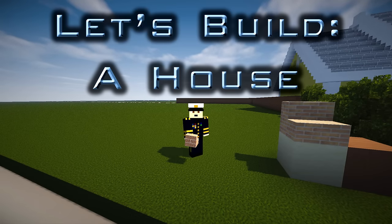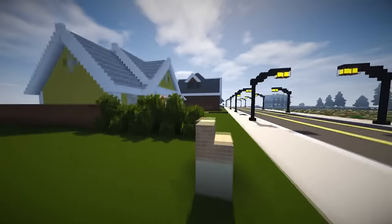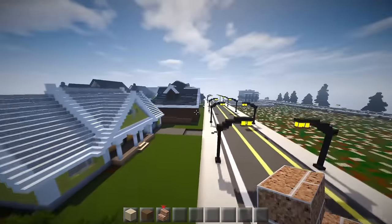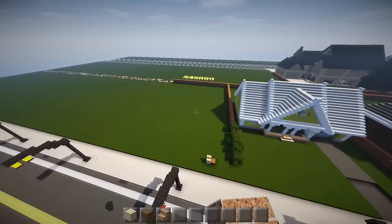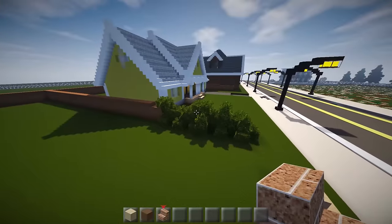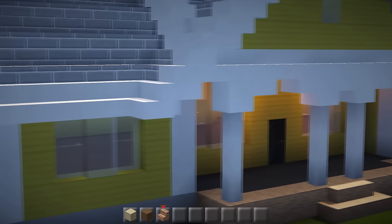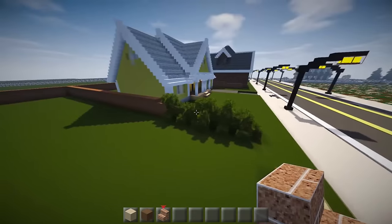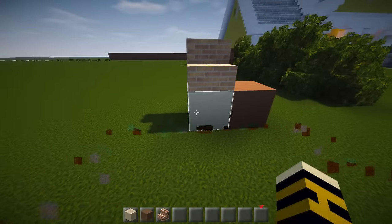Hi guys, welcome back to another episode — a new series which is going to be 'Let's Build a House Number Five.' I've actually been mass-building the exteriors, so I've got number three, number four, and then number five will be done in one day. The interiors will take a lot longer. Number four has turned out quite nice — I really need to name these houses something better than numbers. This one's going to be like a sandstone one.